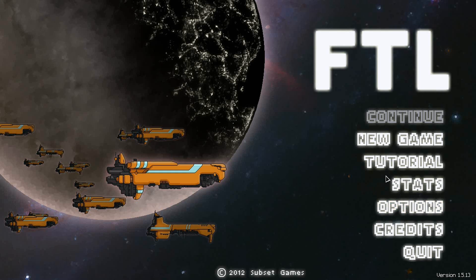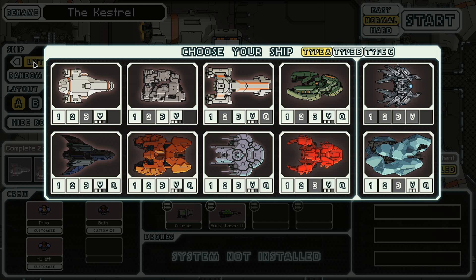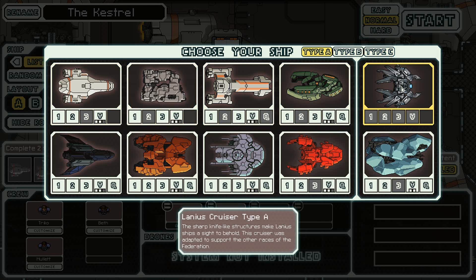And we return for a little bit more Faster Than Light and its expansion, the Advanced Edition. I have yet to really show it off, but I think it's now time to show off the Lanius Cruiser. The sharp knife-like structures make Lanius ships a sight to behold. The Cruiser was adapted to support the other races of the Federation.